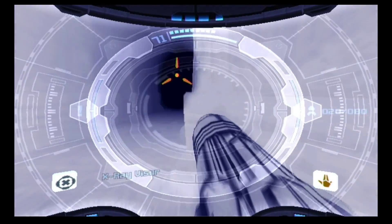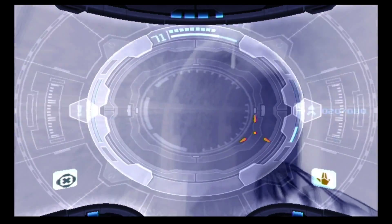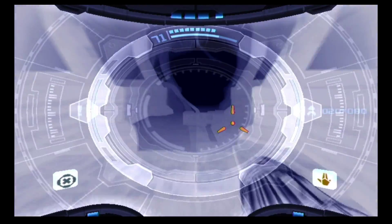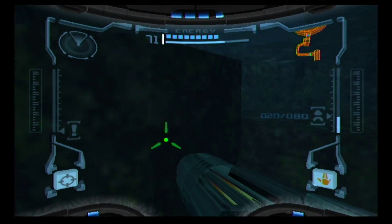Apologies in advance — we're going to the X-Ray Visor, and there are going to be enemies. I say enemies, but I'm assuming you guys already know what's going to happen. There's Ghost. There's Roast Raggy.